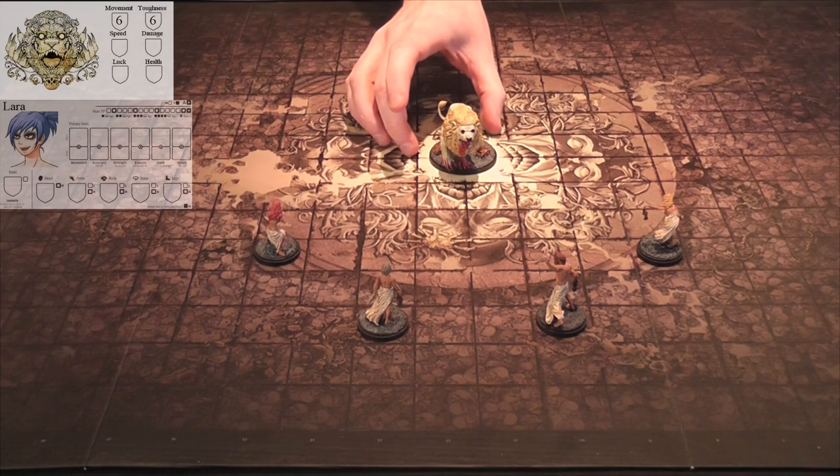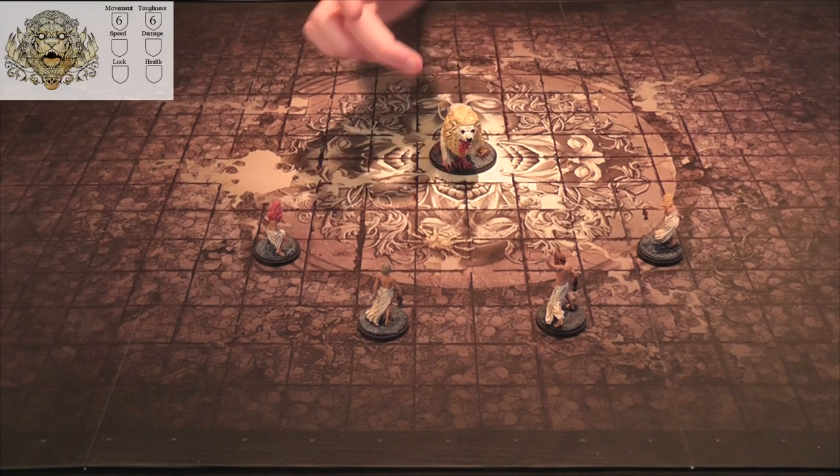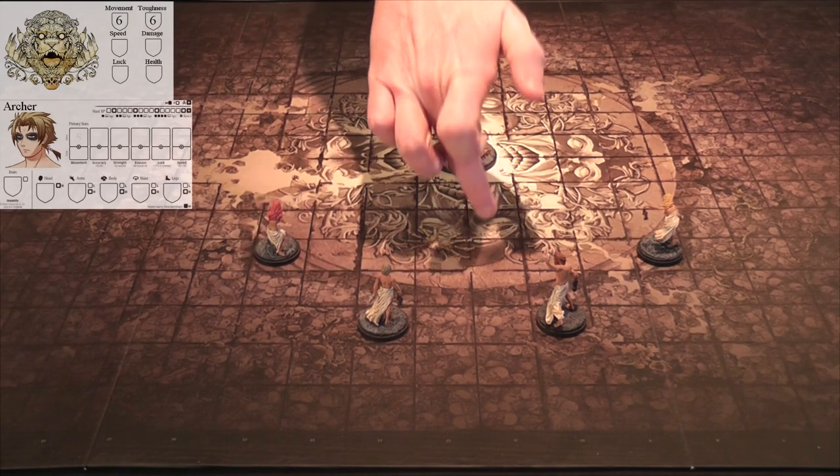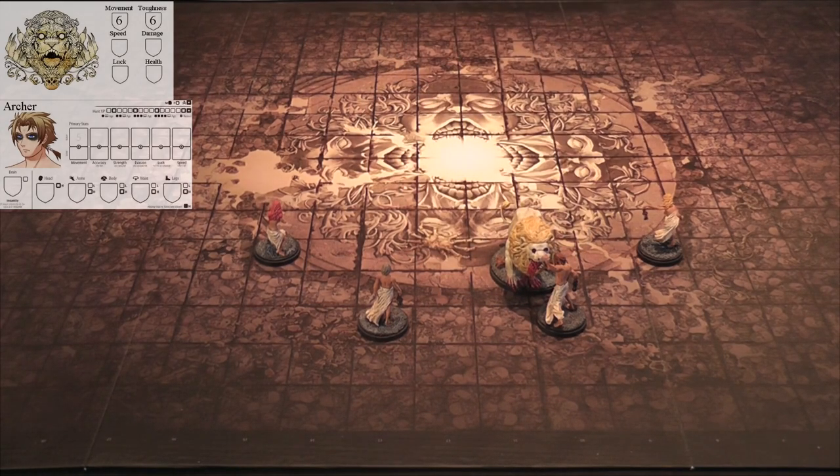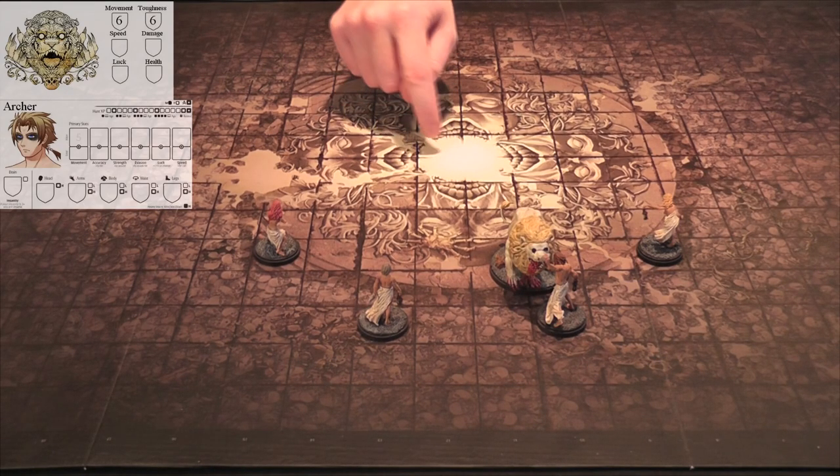The white lion will target Archer. The white lion has a six movement: one, two, three, four, five. You do not count diagonals - you cannot move diagonally at all in Kingdom Death. Whenever you count out a square you always have to count orthogonally.